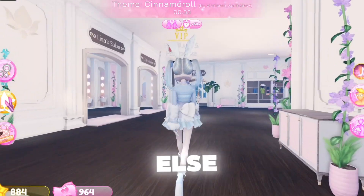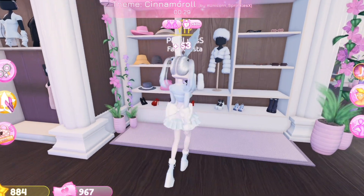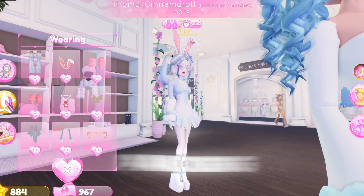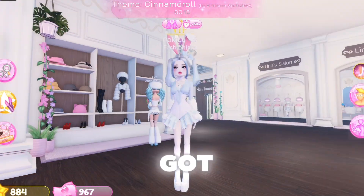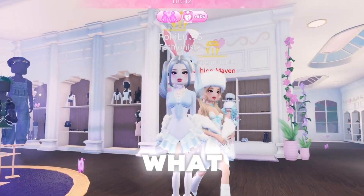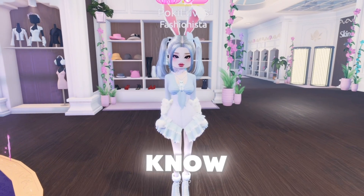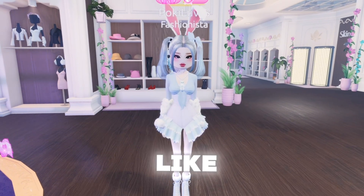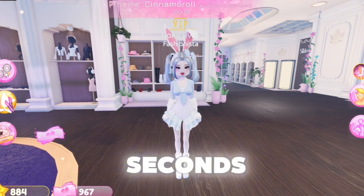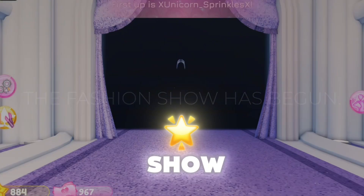We've got 30 seconds left and I'm freaking out! Those are cute — actually I'm taking these off, I'm panicking. Only 17 seconds left! I think this is going to be the finished outfit. We look so cute — this is definitely giving Cinnamoroll. I know it's not pro but I'm new to Dress to Impress. Three seconds left — let's see if we can win this round as Cinnamoroll!